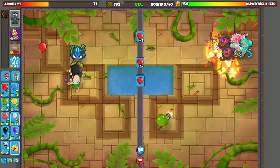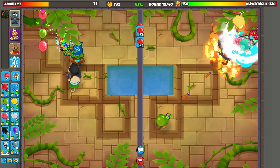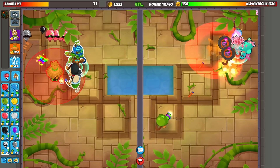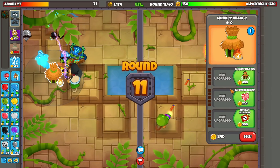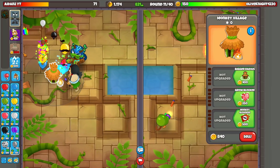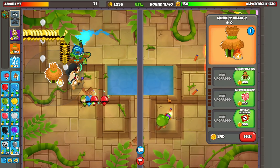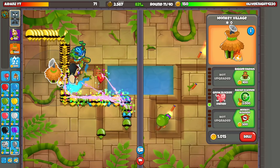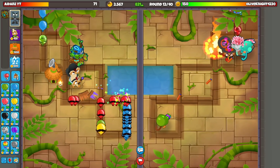It's round nine so I'm gonna slow down my eco a bit and think about getting up a Village. I think I'm gonna put this right about here. We are not in a good position to defend a big purple rush right now, but we're gonna hope he doesn't send one. We'll go ahead and get up our camo detection.